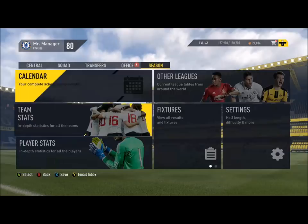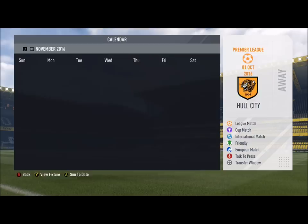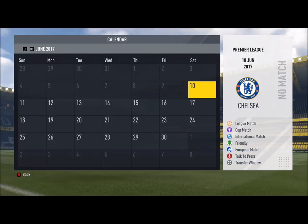Then go over to Season, go to Calendar, and navigate to around the 10th of June because the season ends on around the 30th. You want to go to around the 10th of June and simulate all these games. Finally it is done — it took around five to ten minutes.